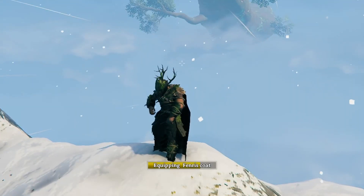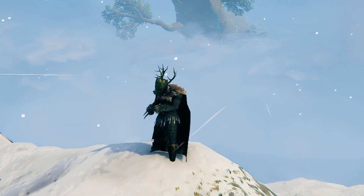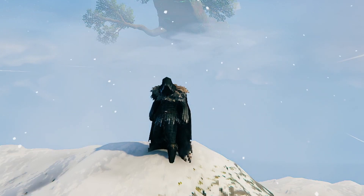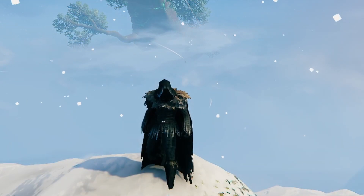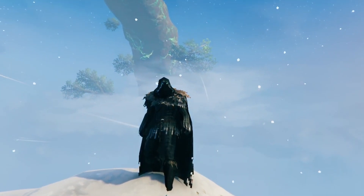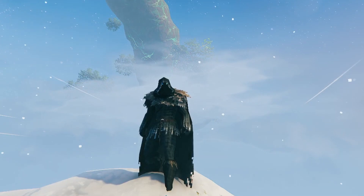But without further ado, allow me to present to you the Fenris item set. We'll tuck those away for a second and show those off a little bit later, but this is a new set of armor built from Fenris hair and Fenris claws, as well as the trophy of a Fenris cultist — all of these found in the caves in the upcoming expansion.